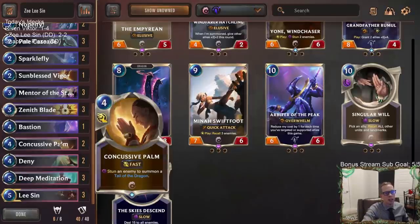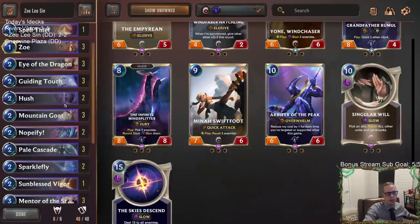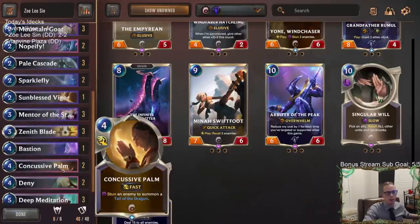For how those games played out, Concussive Palm was very good in all of them. So let's take out the third Nopeify and play a second Concussive Palm — that's what I'd recommend. Final answer. But those are the other cards we talked about: maybe a Hush, maybe a Spell Thief. That's it here for Zoe Lee Sin — it was okay.